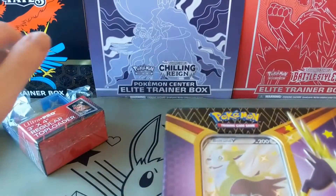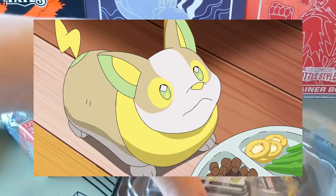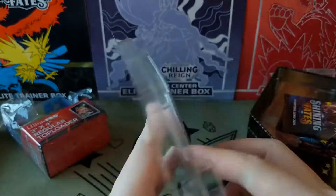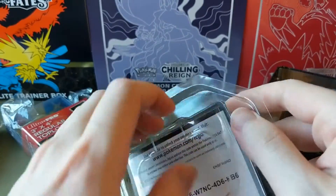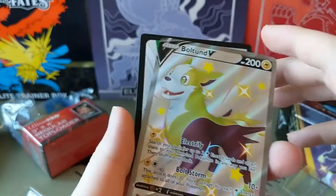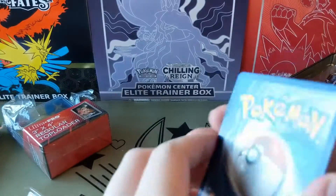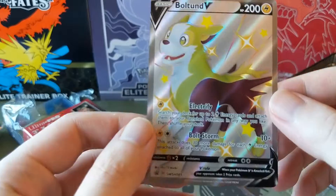Comes with a promo Boltund card. Yamper is pretty cute in the anime. Let's take this out. Quick card. Take a look at the Boltund card. Happy Doggo, Yellow Doggo. Wait, is this Yellow? Or I wonder if it's Green. Yamper is Yellow already, right? Looks cool. Sleeve it up.